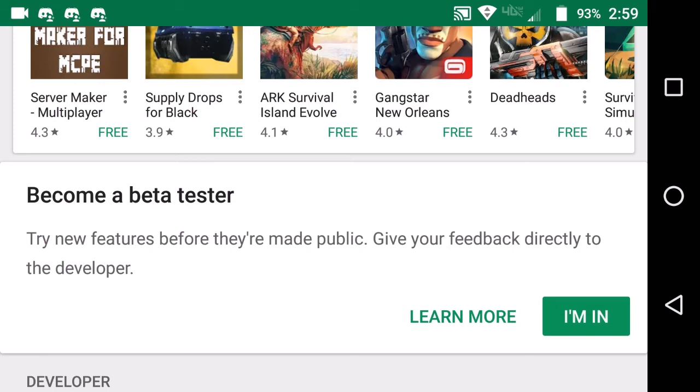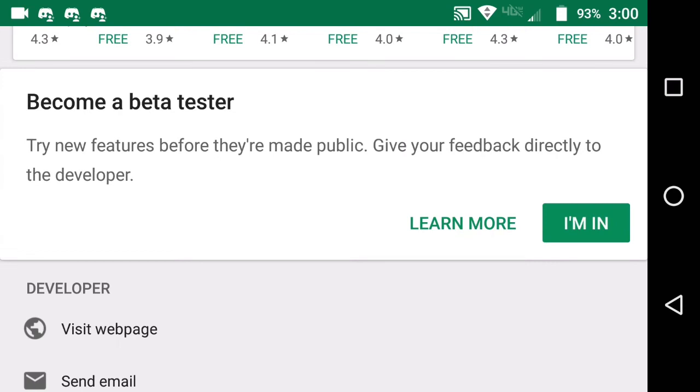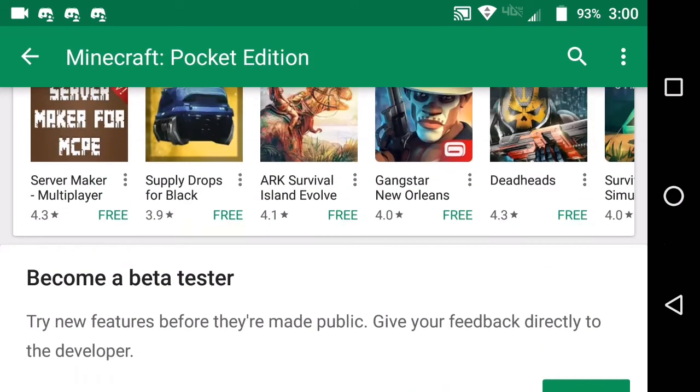To join the beta, hit 'I'm in' and it will process the beta test update for you. It takes a little bit to process — the best way to speed it up is to restart your device. You can also leave the beta at any time; it's not permanent.